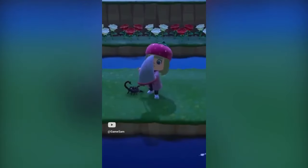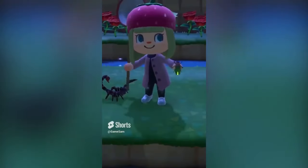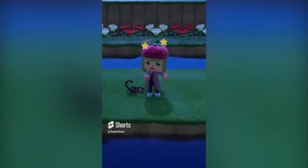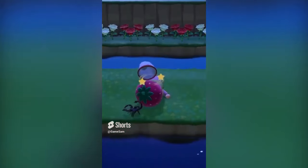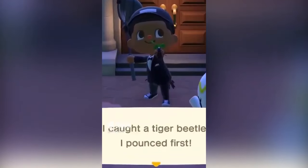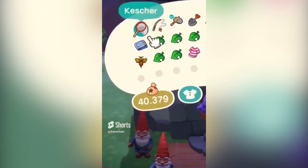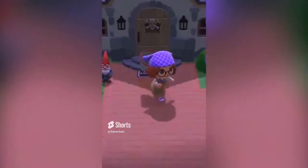The scorpion is one of those critters that will move quickly and actually chase after the player if they get too close to it, making it immensely difficult to catch. Usually active at nighttime and in the evening, it's a rare but very satisfying catch to make. The scorpion, when attacking the player, will disappear and cause the player to teleport home. However, lucky and skilled players will be able to catch it quickly and sell it at Nook's Cranny.